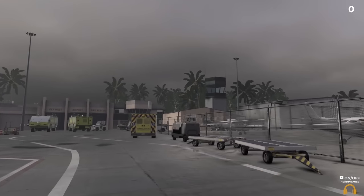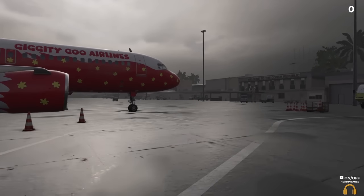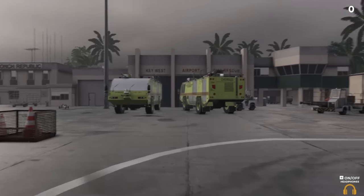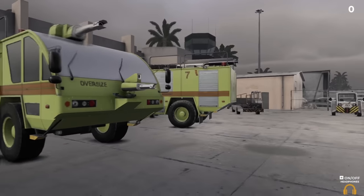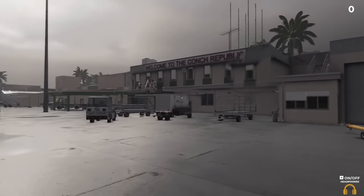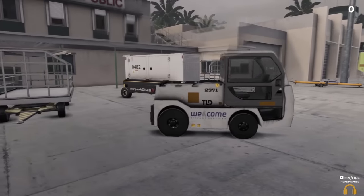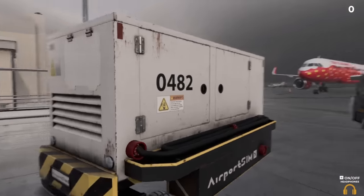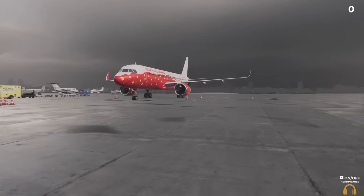This is the smallest of the four airfields, with only a few stands — perfect for four-player multiplayer to get started and learn. You can see all the fire equipment and other vehicles that we can't actually use since we're ground operations, but it's cool they're part of the show. We have a couple of GPUs — ground power units — to power whichever aircraft is landing.